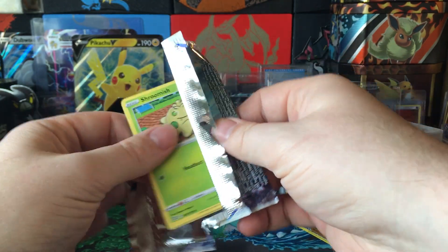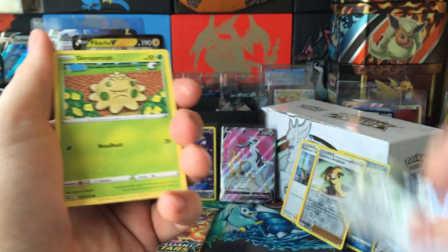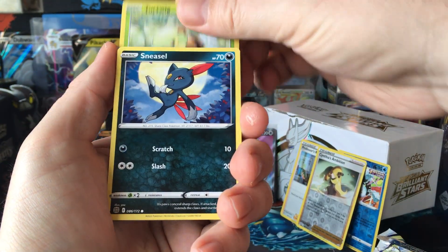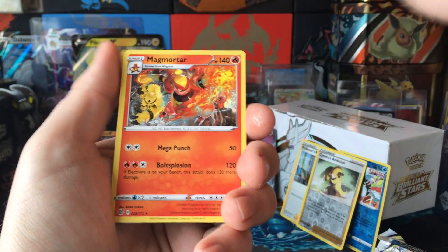There are two distinct pack feels to these. There's one that's more solid, and then there's these thinner ones. Ramping up that print capacity with different companies.